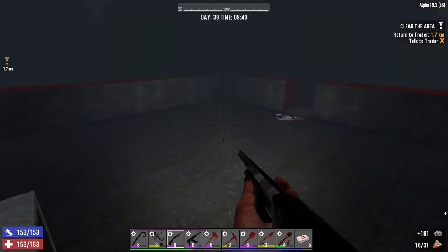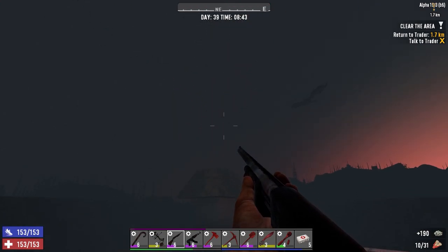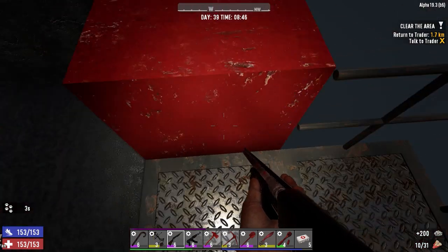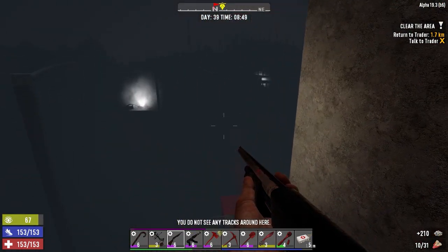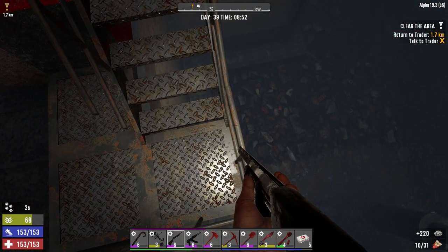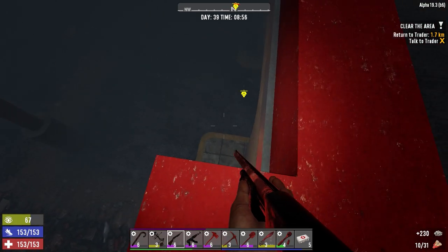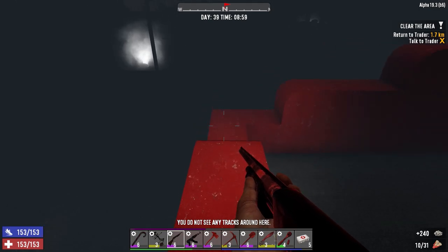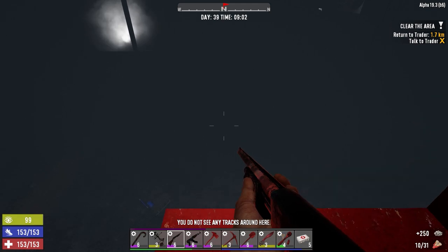Now, I had a comment - someone was saying it's really just too dark. I get that. I've increased the light level by 10% in-game. I understand what you're saying, but I'm really enjoying this kind of game mode right now. What I might do is lower the length of nighttime - right now it's 50-50. I'll lower that and maybe make it like 8 hours of night instead of 12.